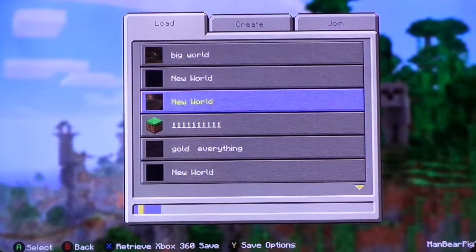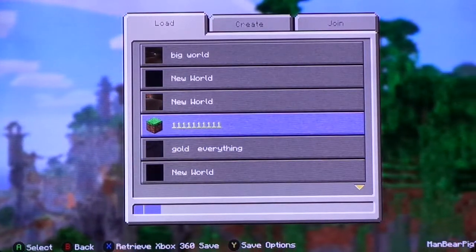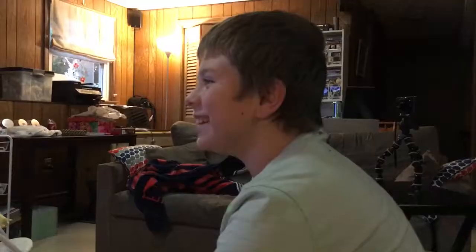My world is actually named 1-1-1-1-1-1-1-1-1-1-1-1-1. I am in creative mode. You could be in creative mode or survival if you're doing a survival channel, but I recommend creative mode because it's the best way, and then go back to survival.